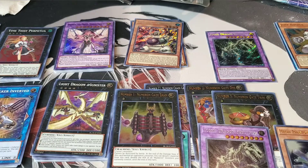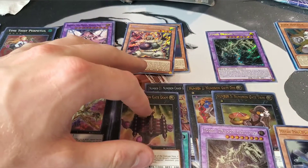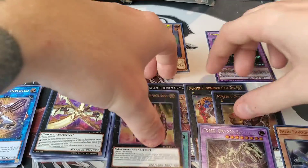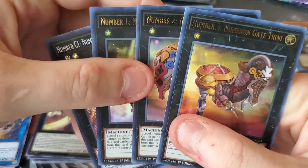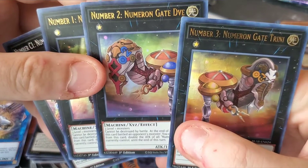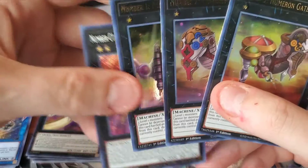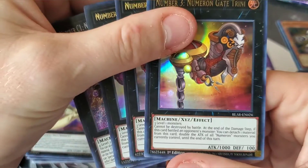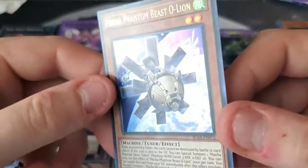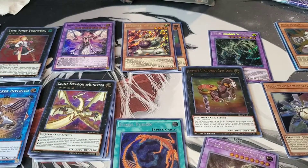I'm going to have more Battles of Legend coming soon — I definitely want to get a lot of the cards. We got four of the Numerons: Gate Trini, Gate Dav, Gate Exum, and Gate Sunya — I'm pretty sure all of them are crazy good. But without the field spell, it's going to be hard getting into the archetype, so I'm definitely going to be looking for that soon. We also got the O-Lion — such a good reprint. Thanks for watching, guys — take it easy!